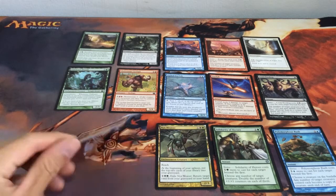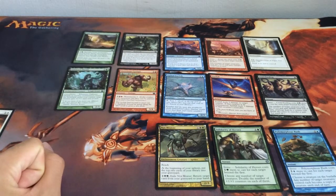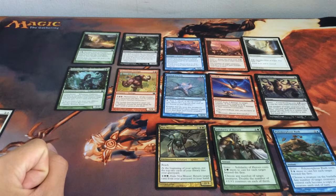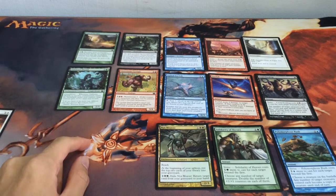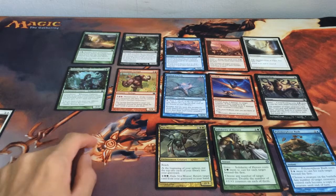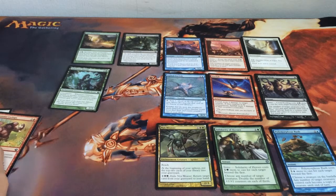I think we will pick Reprisal first as our removal card. Next up we will pick Glutinous Cyclops or Oakheart Dryads. I think Glutinous Cyclops should be the correct pick here, and for the 3rd pick...